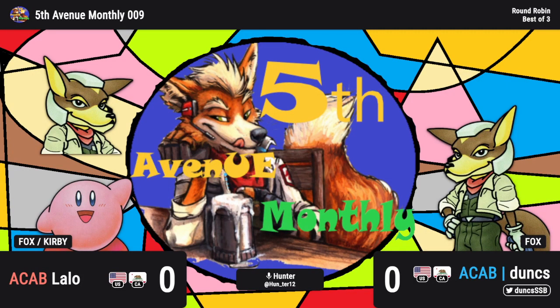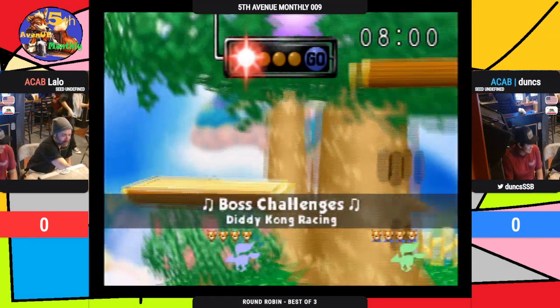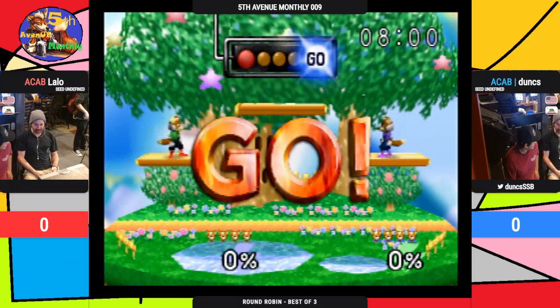We're just gonna move it over here. All right, things are running smooth and we're gonna get things going. Now we're gonna have a Fox ditto — everyone's kind of favorite ditto to see if you're a true fan of Smash Brothers. Lots of shines, lots of lasers.